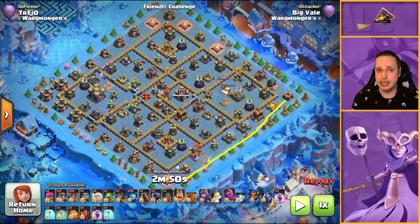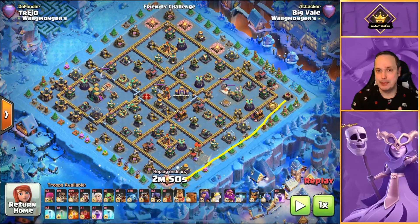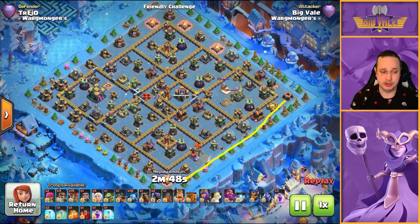You'll use your Rages mostly for your Queen Charge, and if you've got any spare, use them for the Lalo as well. They're a great acceleration spell, and if you can try and take down big heavy structures like the Eagle Artillery or Scatter Shots quickly, Rages can also help there too. So that's enough of a basic intro - let's press play and watch it in action.